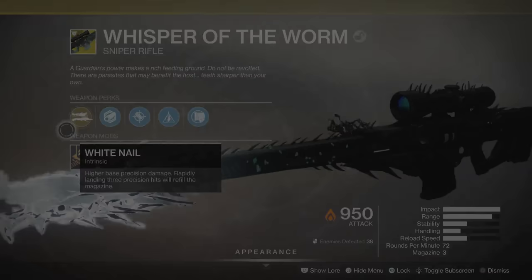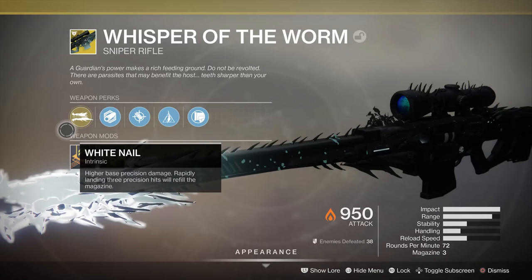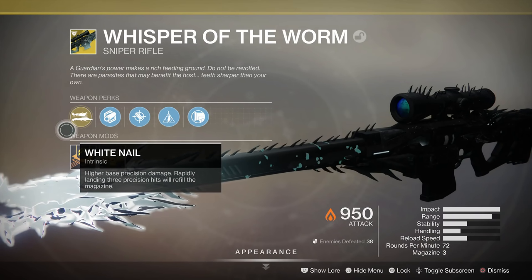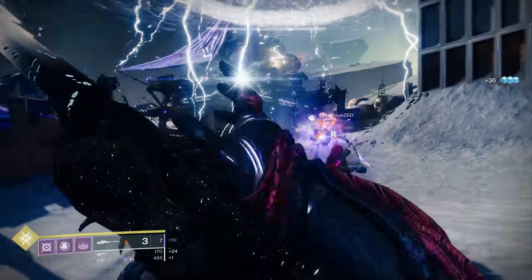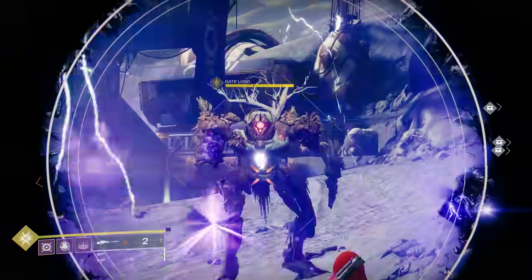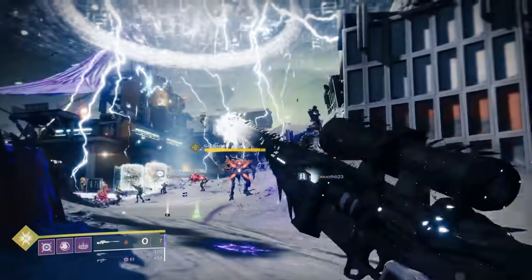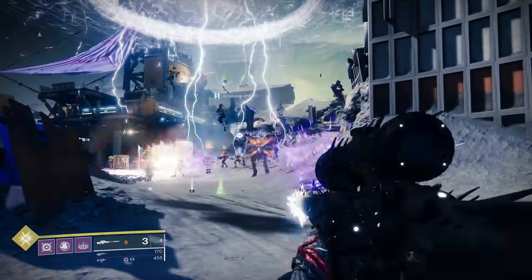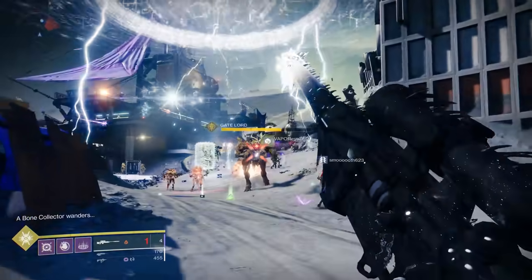Last but certainly not least, we have the top weapon on the list: Whisper of the Worm. This is one of the top DPS weapons in the current meta. It is a sniper that takes up the power or third weapon slot. Rapidly landing three precision hits refills the magazine. The catalyst unlocks the ability to proc Whispered Breathing, which increases range and precision damage.